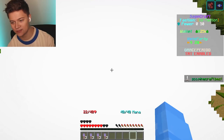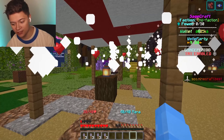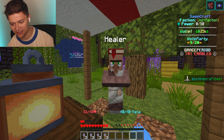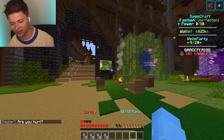Over here we've got a villager to start things off — this is a healer dude. When you press it, you will literally get healed on the server. We've also got custom hearts and mana on the server as well. There might be a cooldown so I don't think I can click him again, but that is pretty crazy.